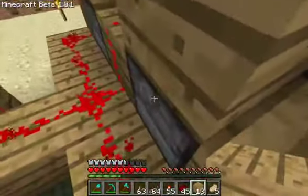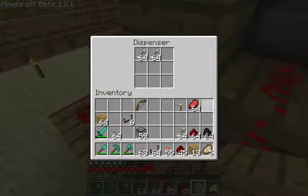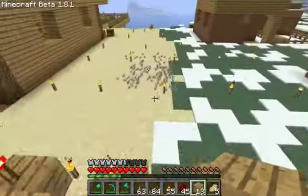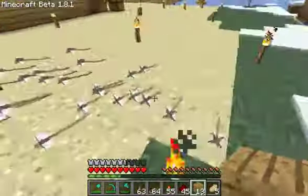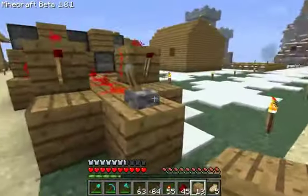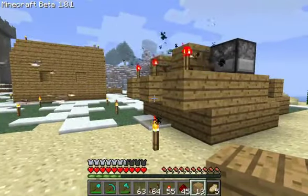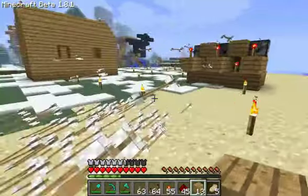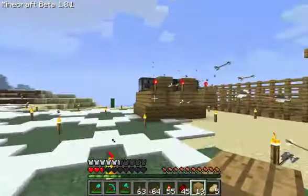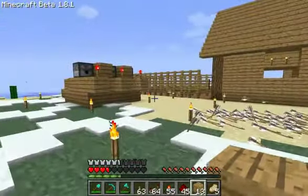Now you have each row of dispensers isolated with their own power, so they can fire as quickly as possible. Really simple, pretty cheap. Getting this many arrows is kind of a pain, but I cheated just to make this fire. All the dispensers are shooting at maximum speed. You can have as many rows as high as you want, or long. Pretty kick ass.